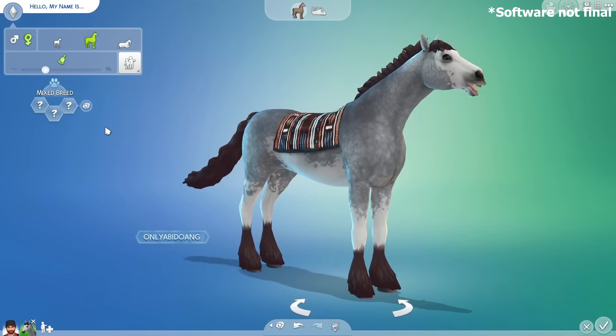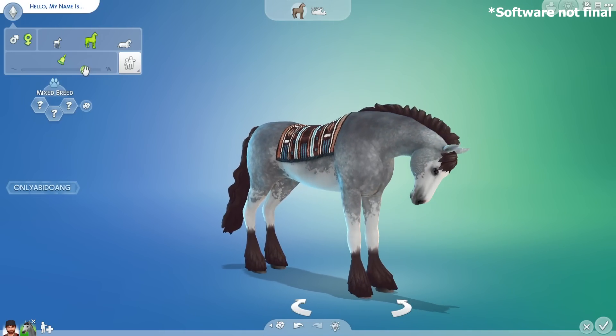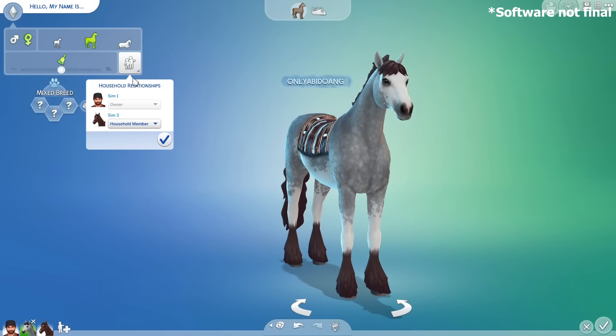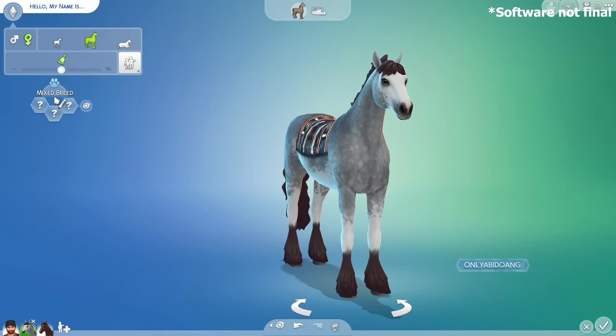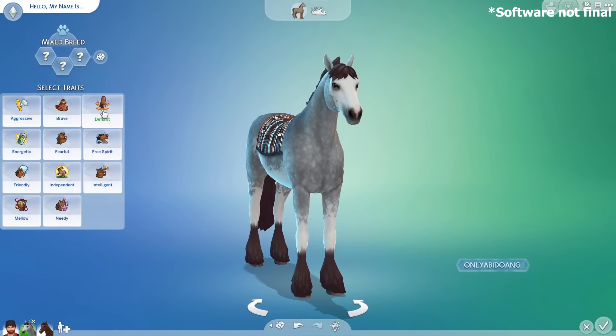Let's go back to adult horse for now. You can also set their voice pitch, and for now there is only one type of horse voice you can use. If there's another horse in the household, you can edit the horse's household relationship too. For the traits, there are 11 horse traits to choose from.